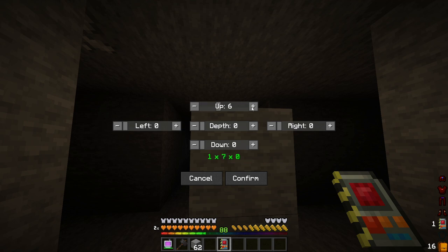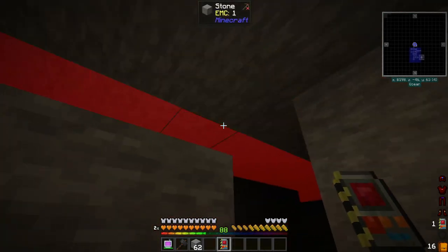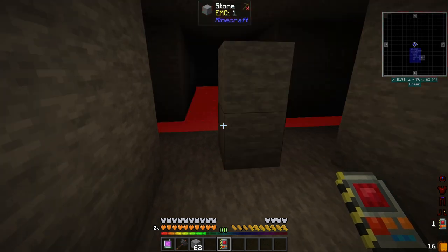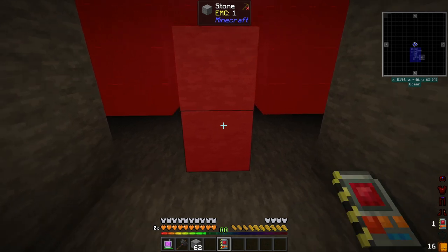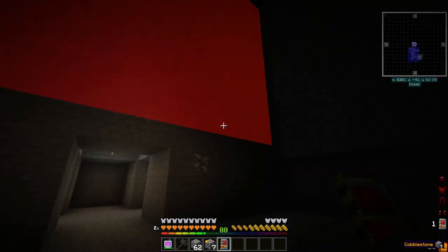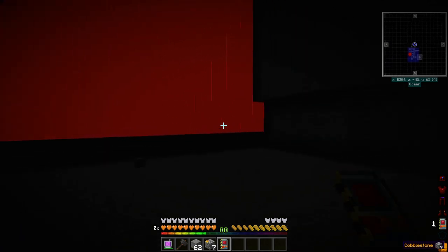Okay, so we'll say up by 16. Left and right I want 8. And depth, I want that to be 16. Confirmed. You see that right there? That is where we want it to be at. And when we do this, it will clear out any block that is red. We'll get this nice and cleaned out — a nice 16 by 16 area here.